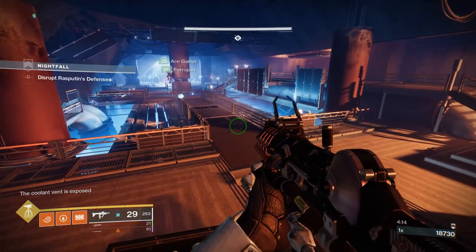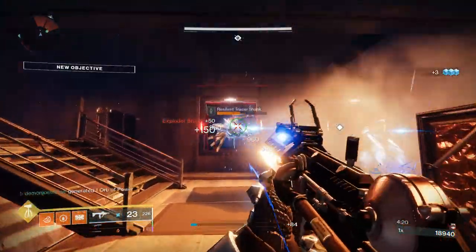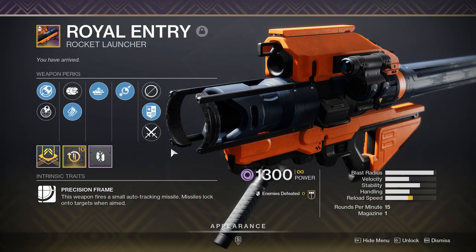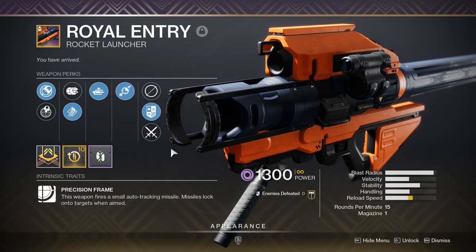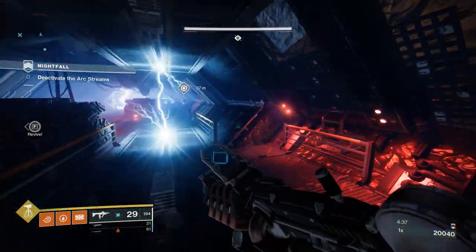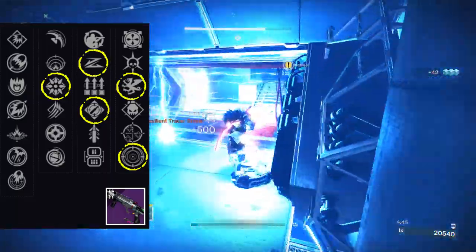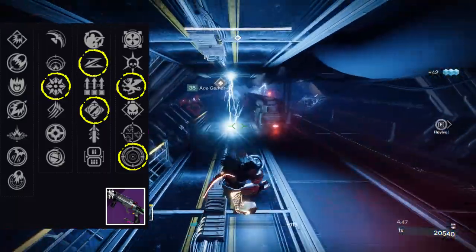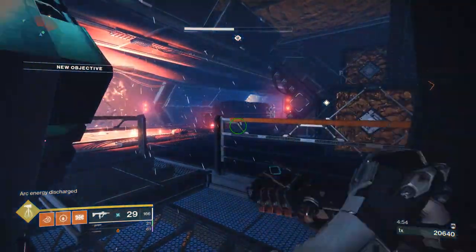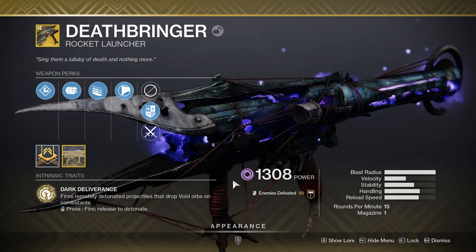For damage weapons, Lasting Impression rocket launchers can be combined with Izanagi's Burden for huge burst damage, or GLs for debuffing before the explosions. If you're looking for a good Lasting Impression rocket, Code Duello is a decent option, but Royal Entry is the best since it has built-in tracking. You also have the Ignition Code grenade launcher, which can roll with Slideshot - a perk that exponentially increases rate of fire - and combining Slideshot with Vorpal Weapon would be fantastic for damage on high-health targets.